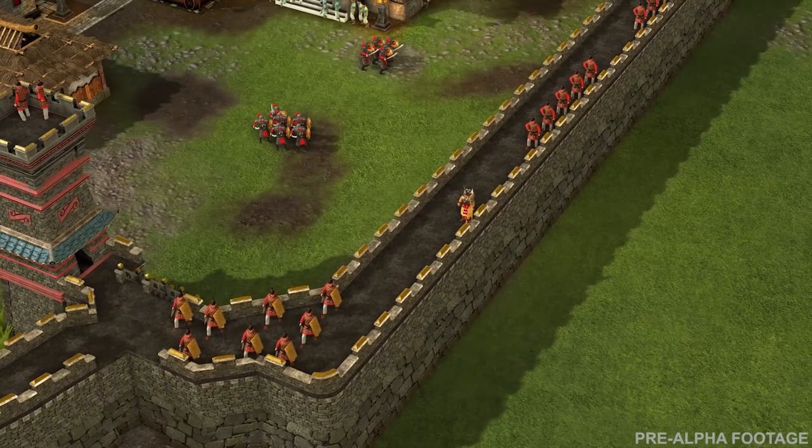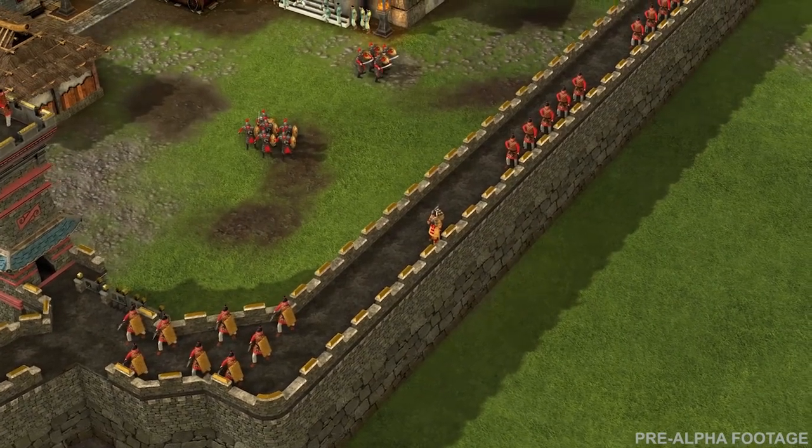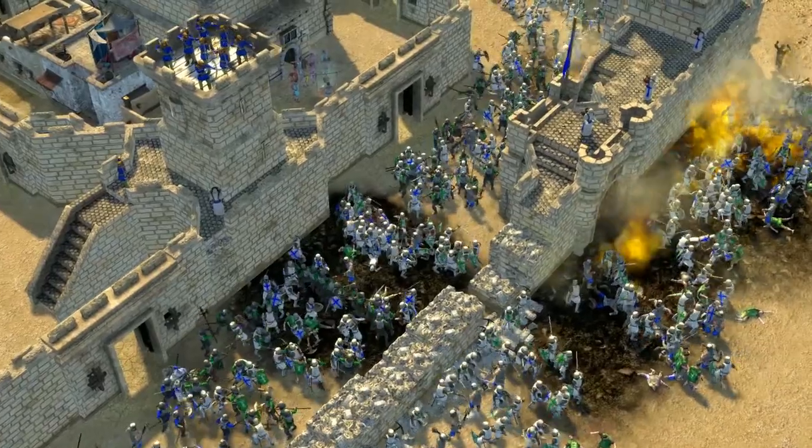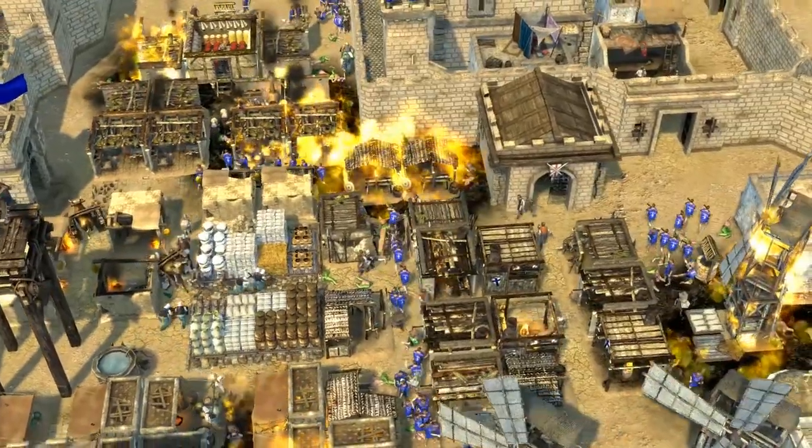Walls are a huge part of what makes Stronghold 'Stronghold' and we've always been cautious about balancing them in our games. In Stronghold Warlords we're going for a more defensive stance than in Crusader 2, mainly due to design goals and player feedback from previous titles. We're making a few key changes to move things away from the fast-paced skirmish gameplay of Crusader 2, hopefully resulting in longer, larger scale siege battles. In general terms, walls will be stronger than before and easier to construct — one piece of wall equals one piece of stone.